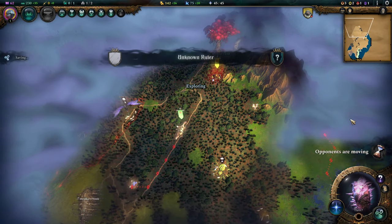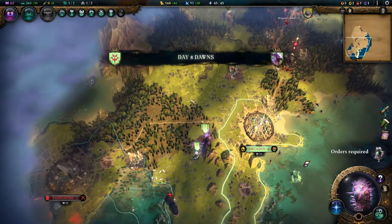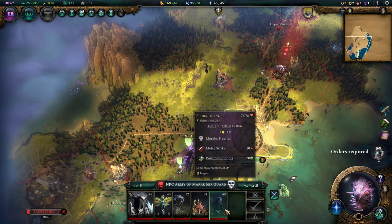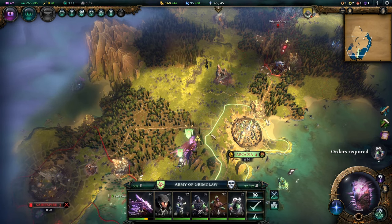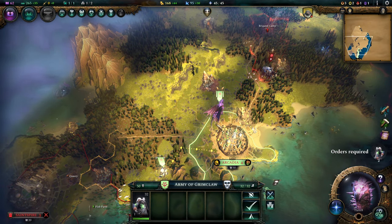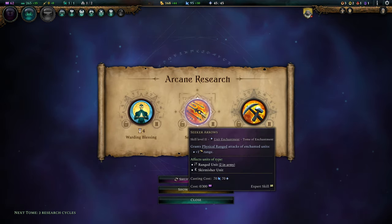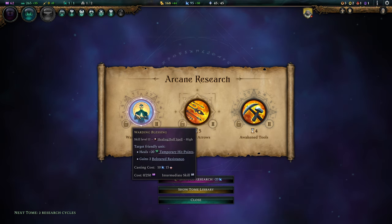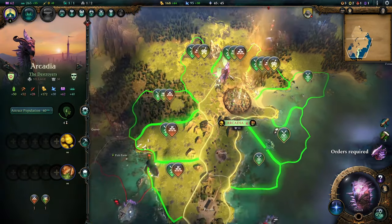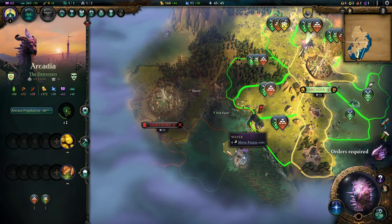We're going to put these guys on auto-explore. Usually I do more manual exploring, but in this scenario it didn't really pay off. Look at that — the Rigging Camp already spawned its first menace. We've got Spell-Tempered Shields researched. Let's go for Warding Blessing — I want the Seeker Arrows quite badly, but Warding Blessing is pretty much a must-have.